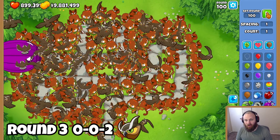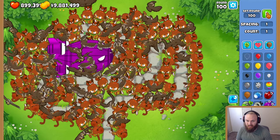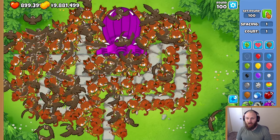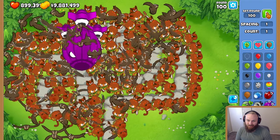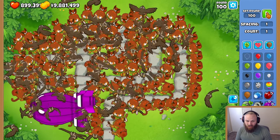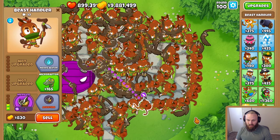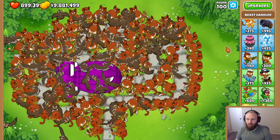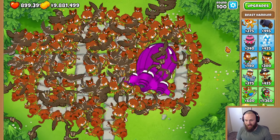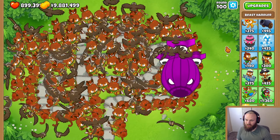Into round 3 now — all the Beast Handlers have Horned Owl. As you can tell, the birds are a little bigger and upgraded; they're owls now. They have camo detection, which we'll need for the DDT that pops out after the BAD gets popped. I merged some of the ones in the back to the front, which will be good for later on. They're not really doing any damage right now, so let's get into the next round.